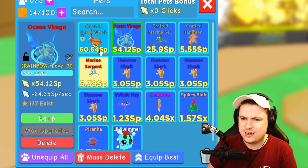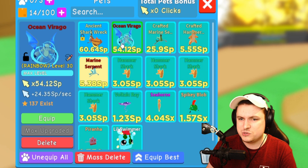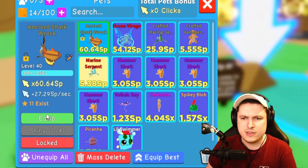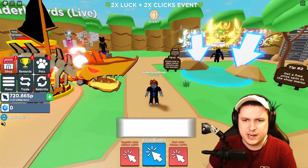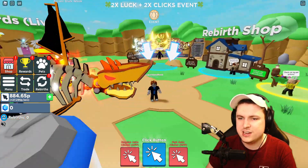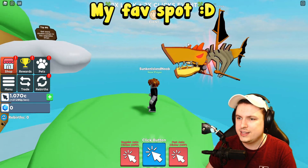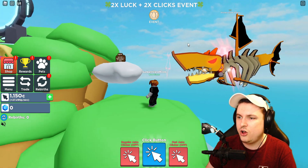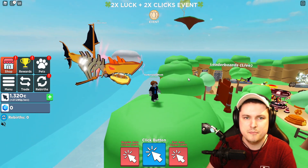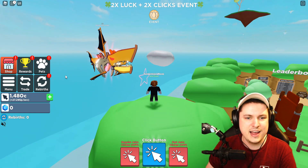Then we have the Secret Pet — 60 SP — the Ancient Shark Wreck. This one is level 40 as well, so if it were level 40 it would be stronger than the Secret Base. 11 of these exist. Let's check it out — wow, that is so cool. Such a sick secret; it's like an orange skeleton. The black outline on the pet is incredible. That looks amazing!